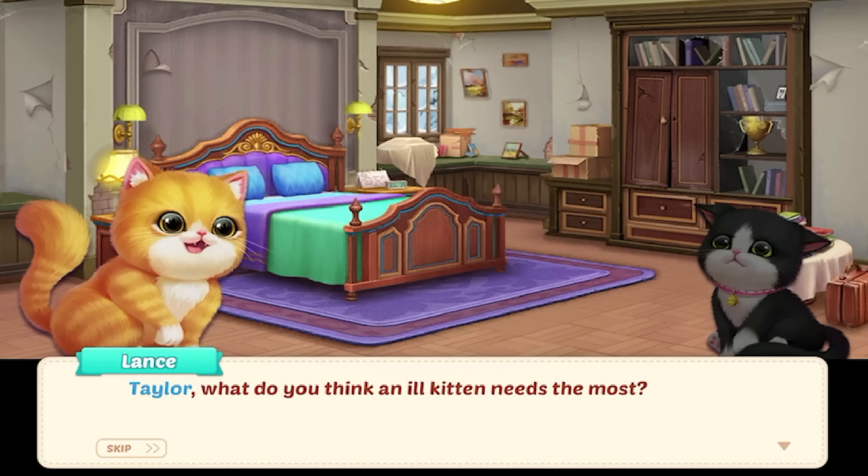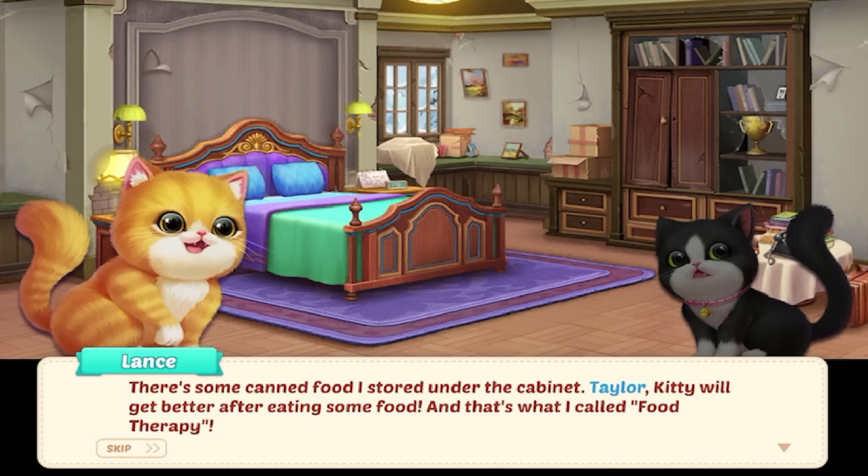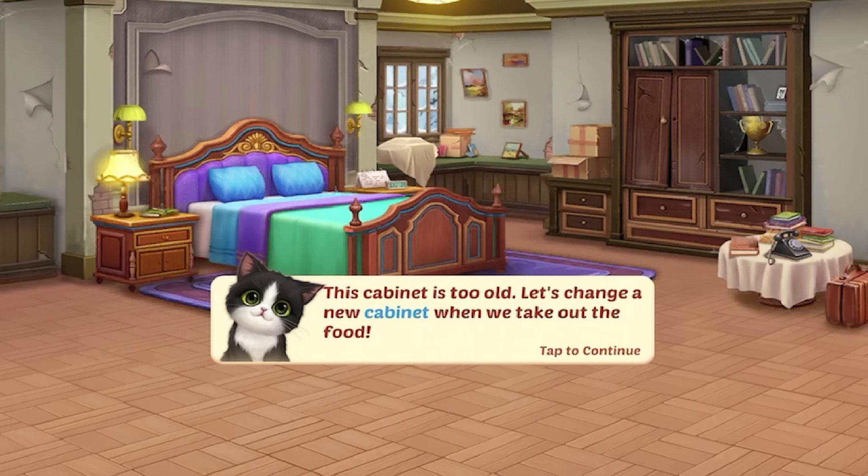Lance asks: 'Taylor, what do you think an ill kitten needs the most?' Cuddles? Yes! Medicine? No, not at all. Food! 'There's some canned food I stored under the cabinet. Your kitty will get better after eating some food — that's what I call food therapy. This cabinet is too old — let's change it when we take out the food.' I knew the kitty did not like the cabinet!